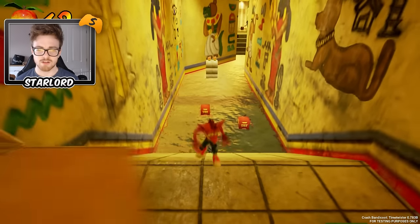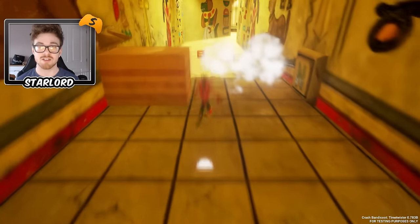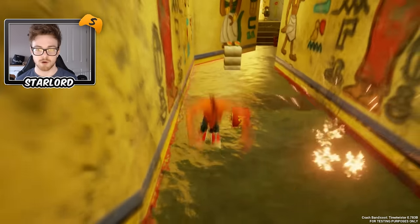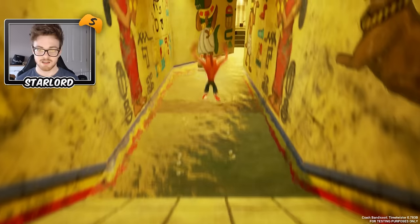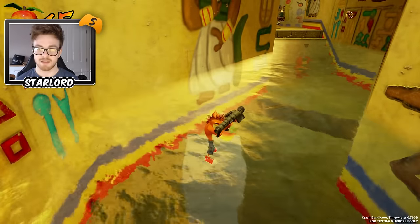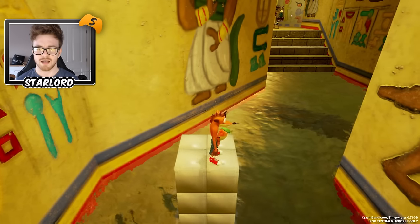Okay, so what we're going to try and do is go for 100% completion on boxes. Now once you destroy every box in the game you actually get a gem, and it's pretty cool. Let's destroy this. We destroyed those ones. I won't really try and spin these guys because they were just so impossible to hit — even in the original game they were annoying.